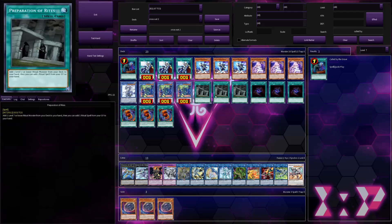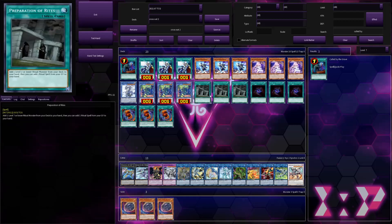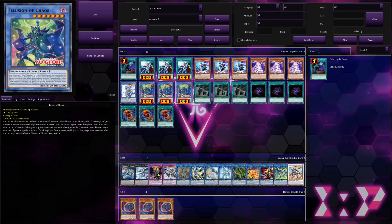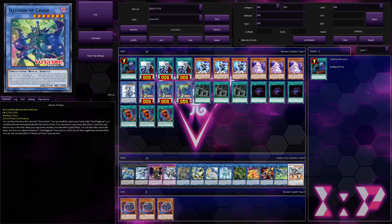A lot of people have been saying Prep at 3 feels bricky and they want to cut Prep to 2. That really confuses me, because in my opinion, Prep is not a once-per-turn card — meanwhile Illusion of Chaos is. So I always say: why don't you just play 2 Illusion of Chaos and 3 Prep? It's as simple as that — Prep says not once per turn, Illusion of Chaos says once per turn. They both can bait Ash, and they both can get you Droll'd.